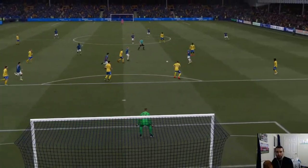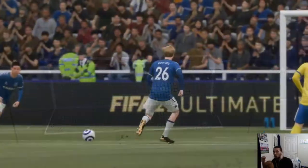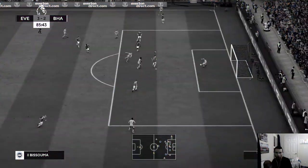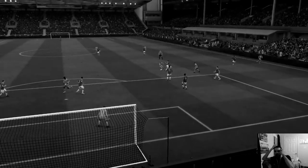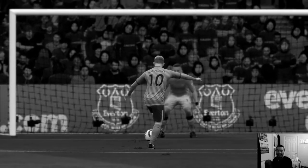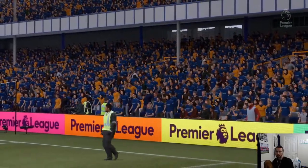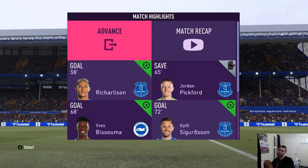3-2 against Brighton boys - Brighton clawed their way back twice to get a draw but we said no twice, with Sigurdsson the first time and now Davies. But then at the 85th minute - McAllister just dancing his way through Allen - I thought I could tackle him but McAllister puts it in the back of the net. 3-3. What is this game? Full time - six goals at Goodison Park, Brighton clawed their way back three times. We draw this game and it should have been a win boys. Let's see what the next game holds in store for us.